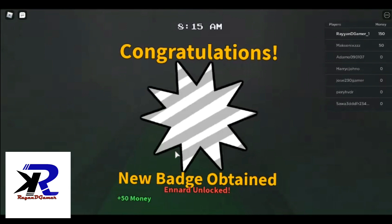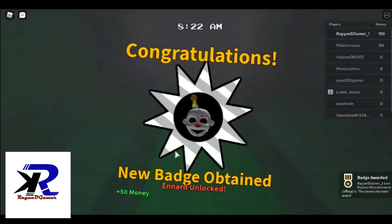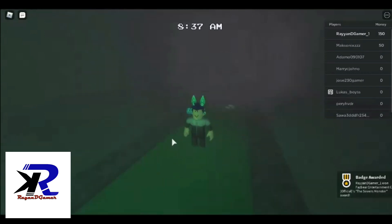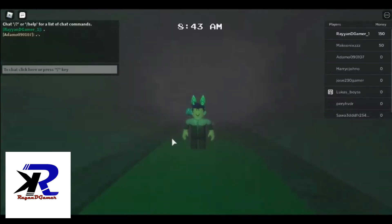Then you see Ennard. Touch Ennard and you will obtain the badge. So that was all for now. See you in the next video. Bye.